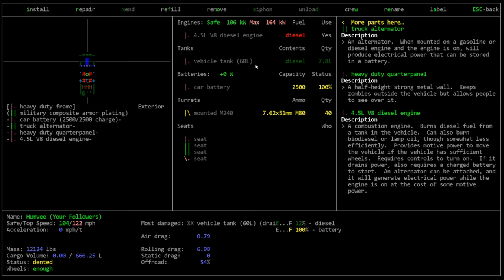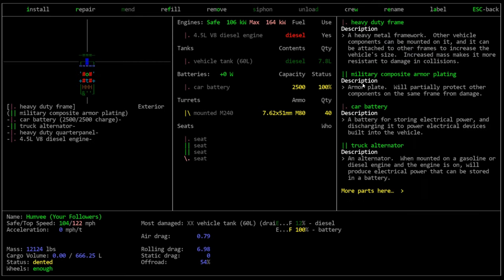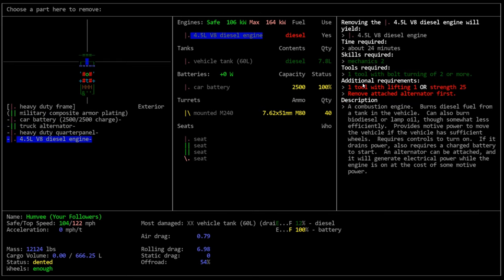Basically we're looking for something comparable to 4.5 liters and comparable to a V8. The other thing we're going to need is fuel, because we only have diesel and when we put a gas engine in it we won't be able to use the diesel anymore. Normally I would remove this engine and go out on my hunt, but I'm not going to remove it because I don't want to find out we need Mechanics 8 or something and then just not have a vehicle.